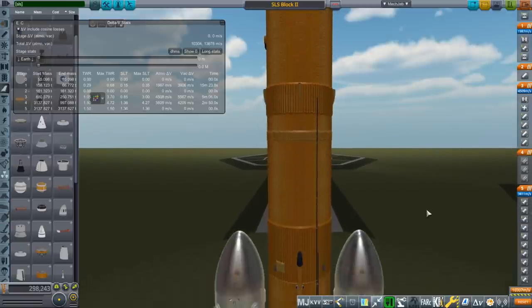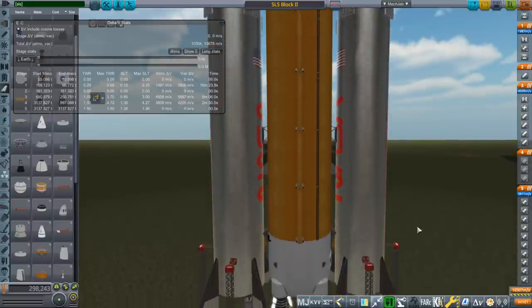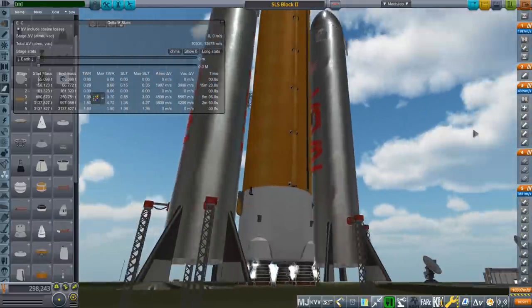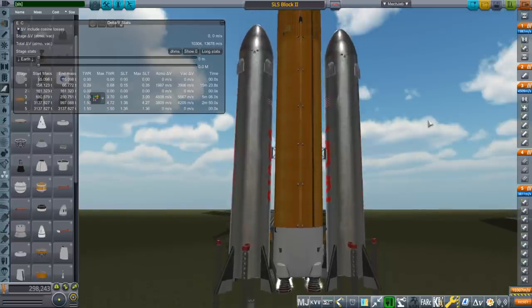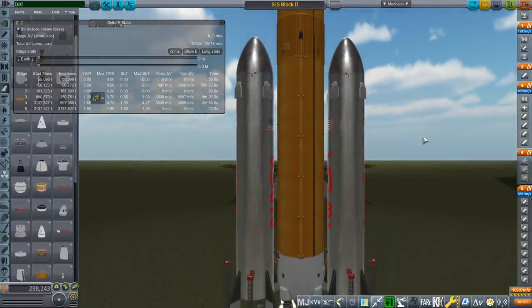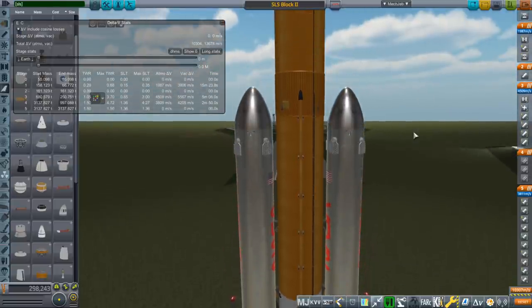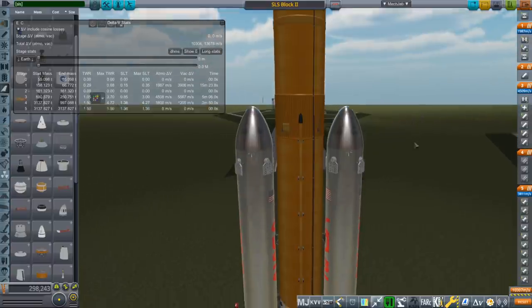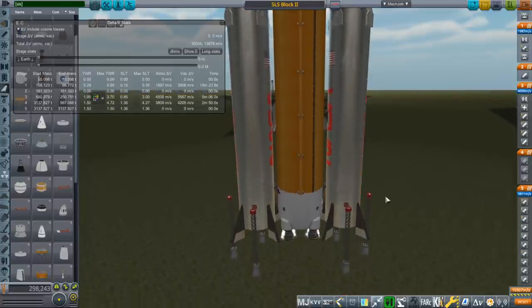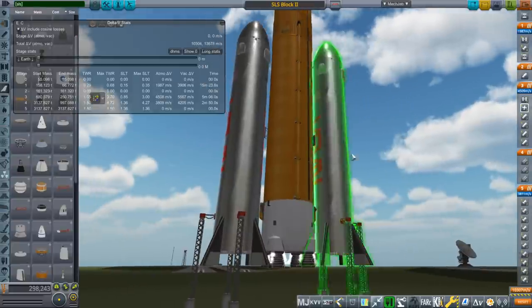I've decided to put the Unix first stages, or Raptor 9 first stages, on the sides of SLS. Because there's no way I am ever going to launch an SLS Block 2 with advanced SRB boosters, nor do I think it's entirely likely they're going to fund F1 engines and do the Perios boosters either. So I think they could probably hand some money to SpaceX and get these things built relatively easily.